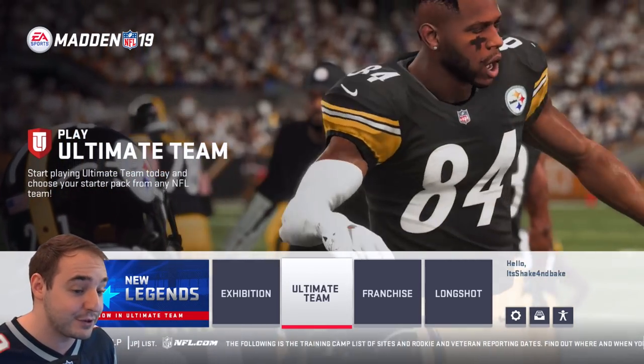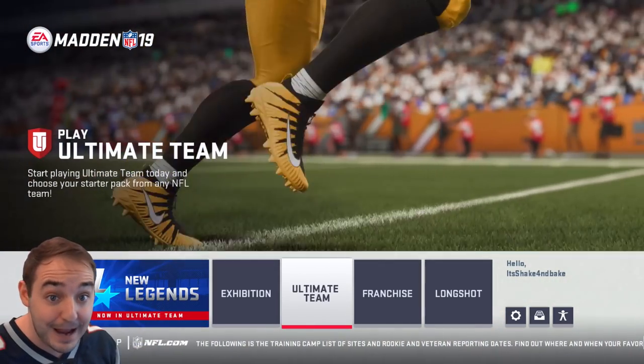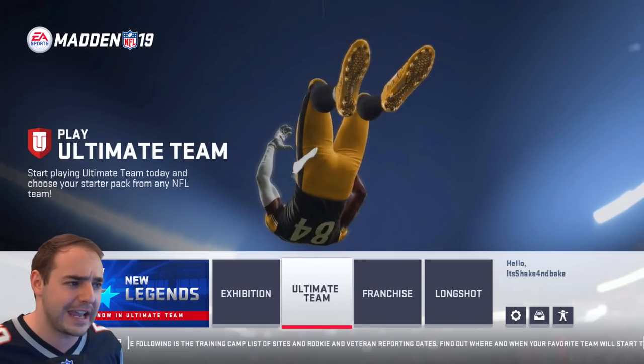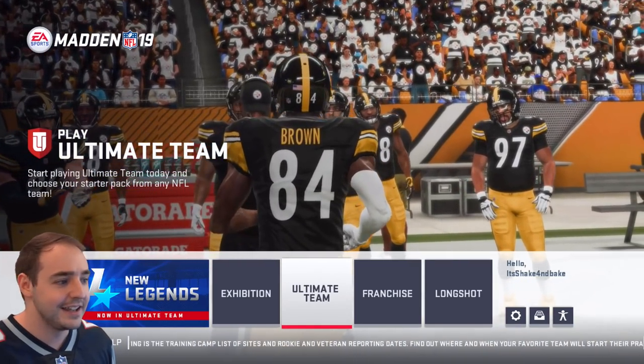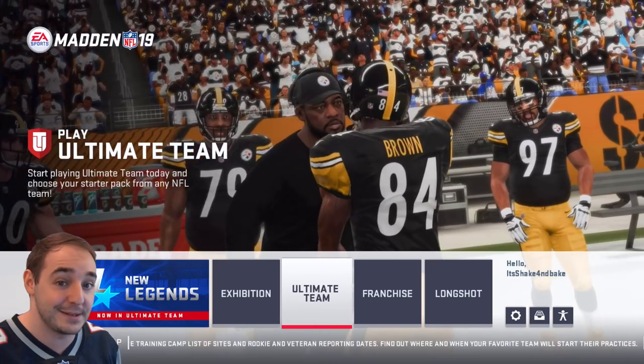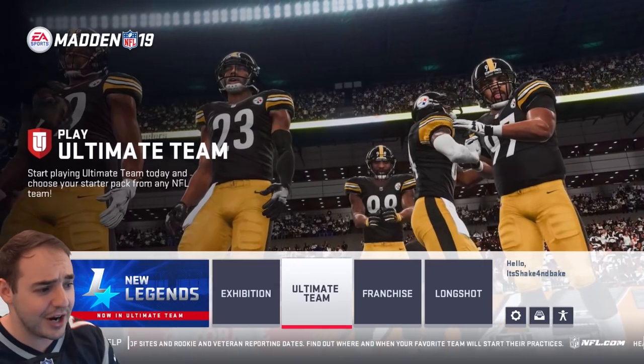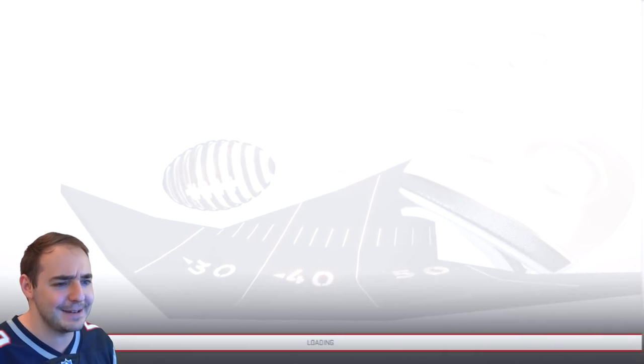We're going to open up packs and see what Ultimate Team is looking like this year. I've looked at some videos and it looks crazy nice, man. They brought back some of my favorite things - they brought back the flashback packs. The sets are even crazier and even better, and they just improved the game even more, which is crazy. I still feel like this is one of the best Ultimate Team modes out of all of them - it's so well-rounded, there's a lot you can do. Let's jump into Madden Ultimate Team, baby.